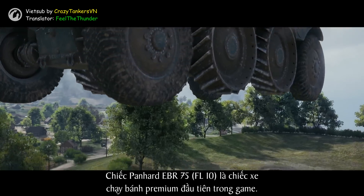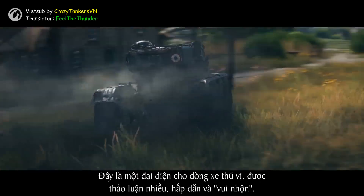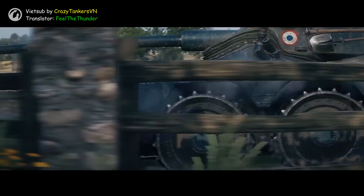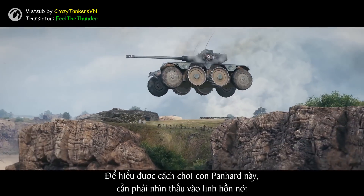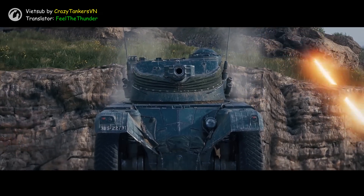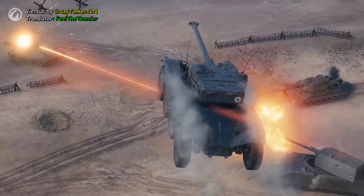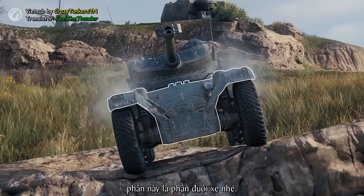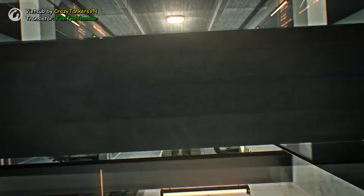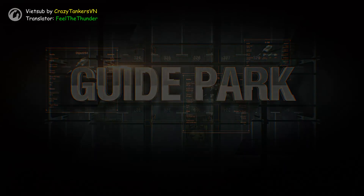The Panhard EBR 75 FL10 is the first premium wheeled vehicle in the game. It represents the most intriguing, discussed, interesting and fun vehicle type. To understand how to play the Panhard, we need to look into its soul — into the core of its abilities and potential — and we also need to accept that it's weird. By the way, this here is its rear. Let's begin.